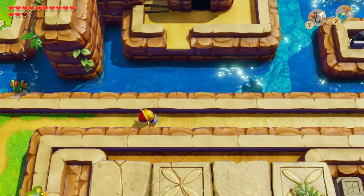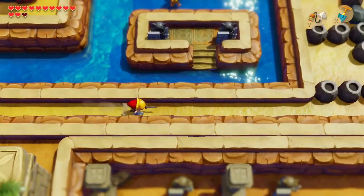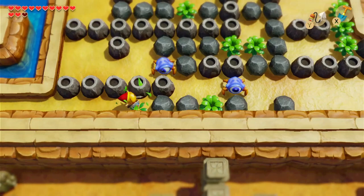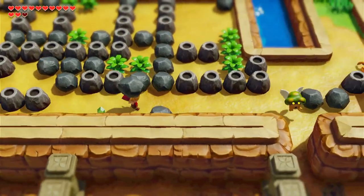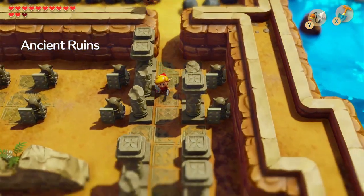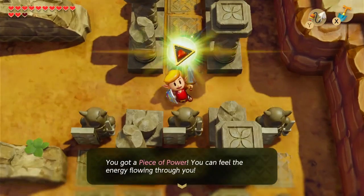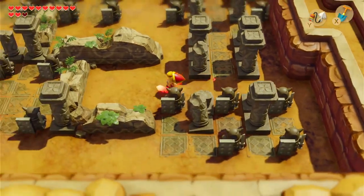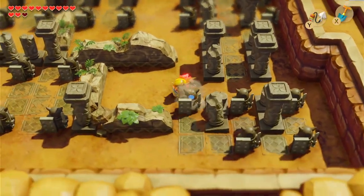I wonder what these runes have to say — hopefully there's some good news. Is the Wind Fish a nice entity? Will it give us a good power-up and bring us back to Hyrule? I'm assuming it's a fish — it could just swim us across the ocean.